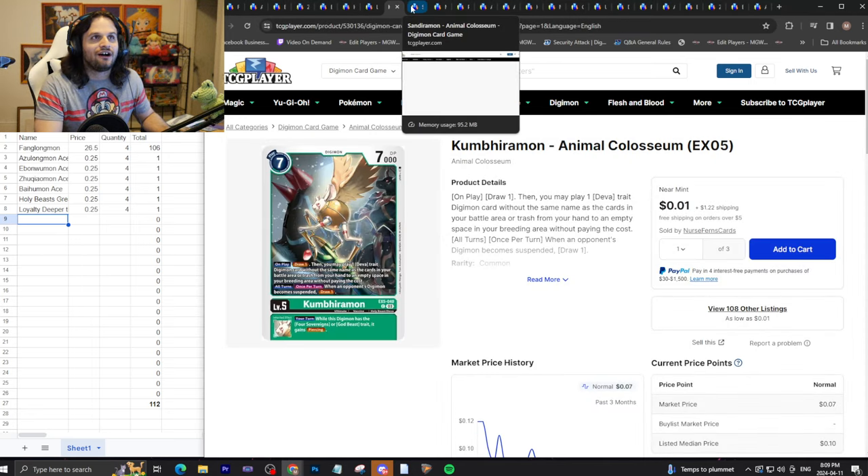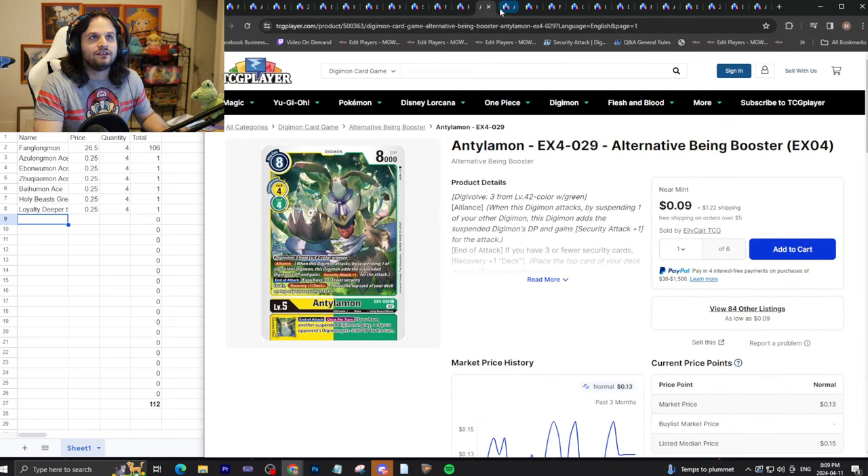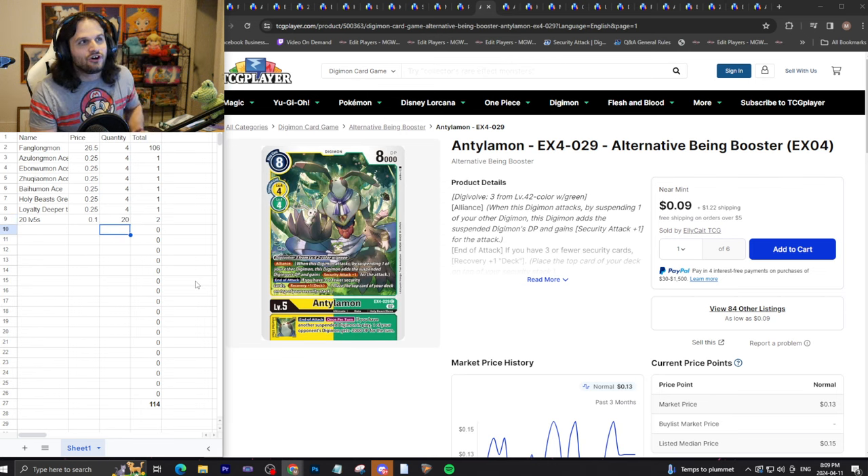Now we get into the real fun stuff — the uncommons, the level fives that most people play 20 of. I only grabbed a sample of these; even Antelomon from EX4 isn't worth that much. We'll call this column 20 level fives at 10 cents each times 20 — two dollars for 20 uncommons and commons. That's perfectly reasonable. And by the way, looking at the actual deck count, this is 48 cards — your deck is almost done.